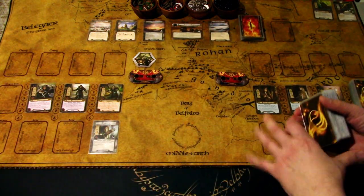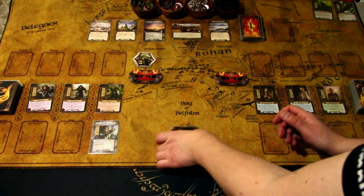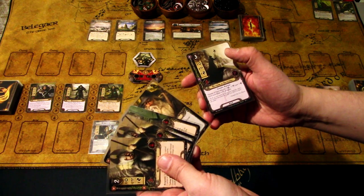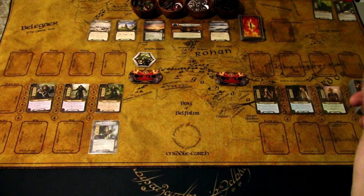Let's draw our opening hands. Rangers first - we get Honor Guard x2, Ranger of Cardolan, Dunedain Hunter, Gandalf, and Veteran of Osgiliath. This is too heavy a hand to start with, so we will mulligan the whole hand. We really want to see the Steward of Gondor or the Horn of Gondor so we can cheapen the cards we are playing right from the get-go.